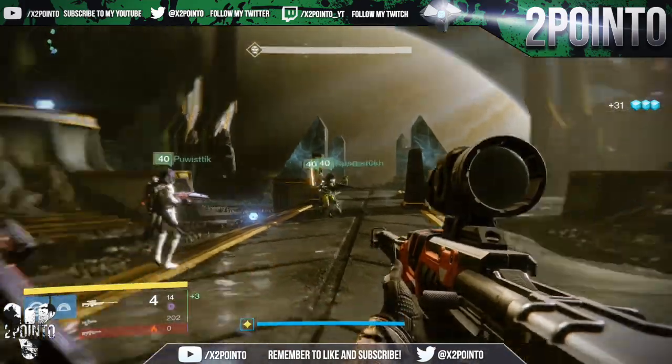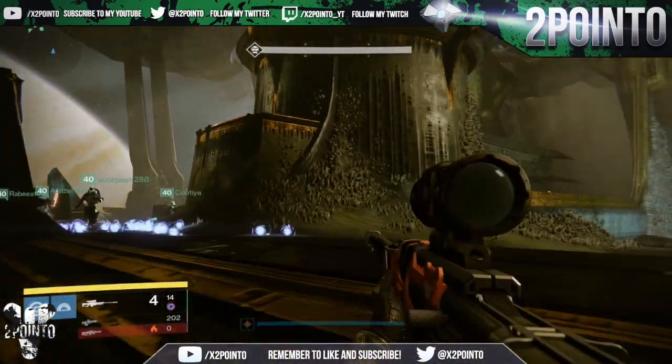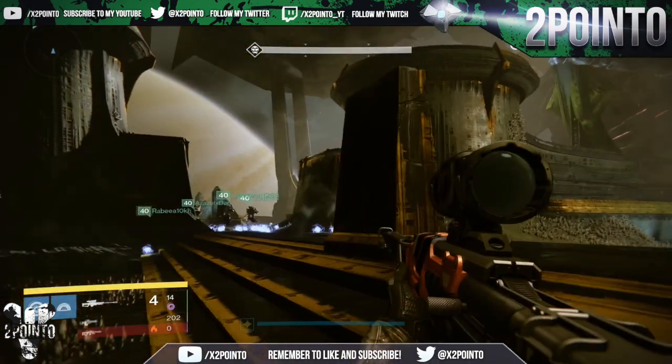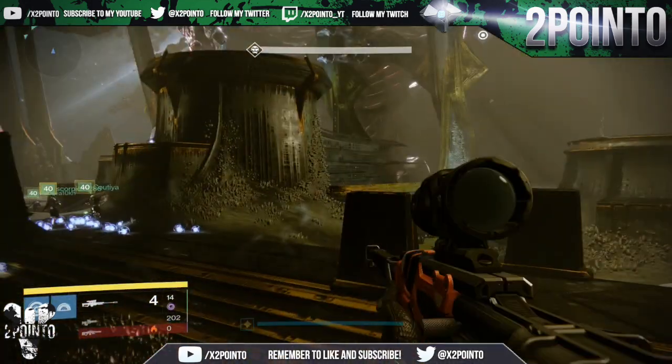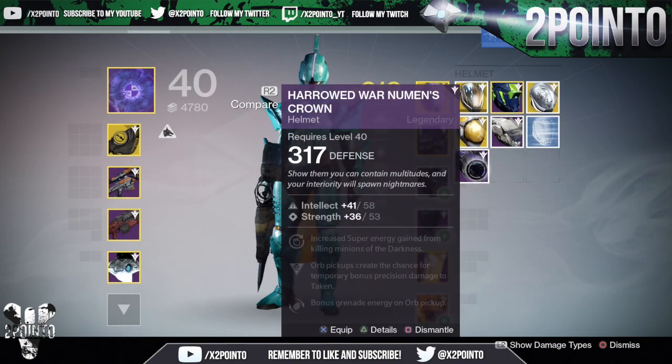I'll be using that scout rifle to infuse into my raid scout rifle with Rangefinder, as I do prefer to have Rangefinder on that weapon. Lastly, on my Titan I got so much loot that I couldn't even pick it all up, so we had to go back to the postmaster to see everything. I obviously got the two artifacts, 314 gauntlets, and a 317 helmet.